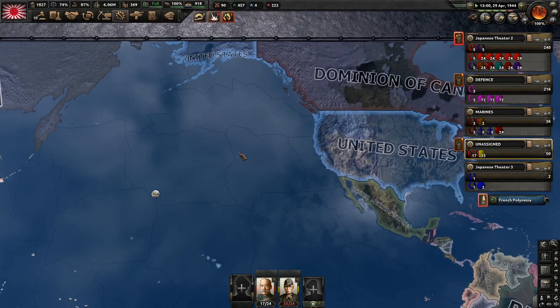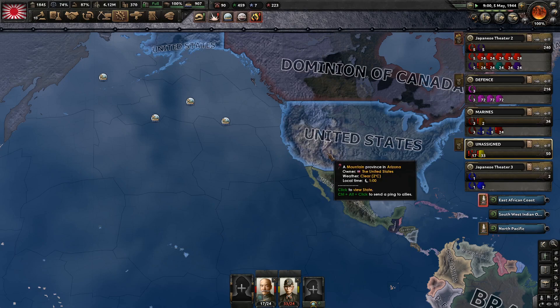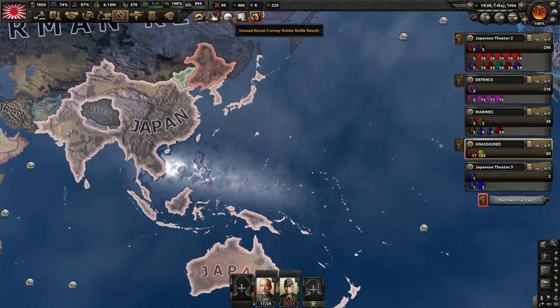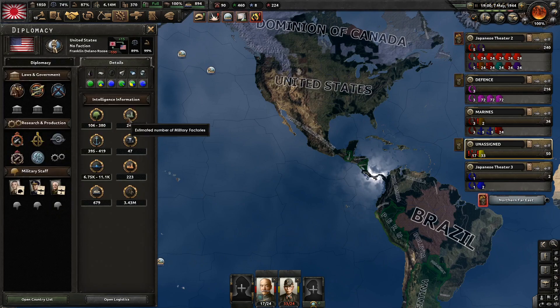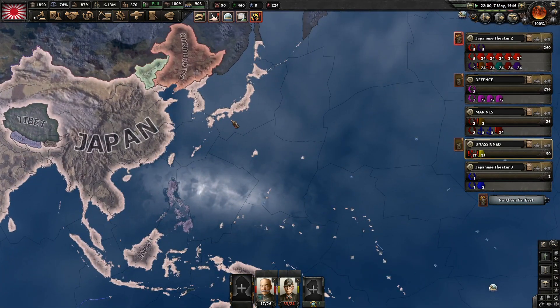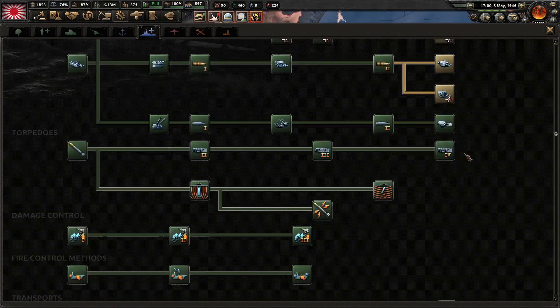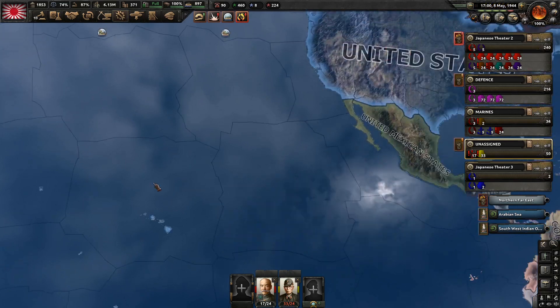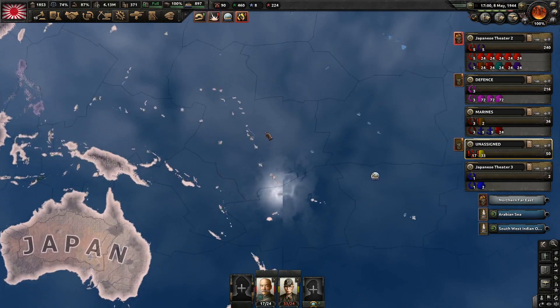We are of course preparing for the invasion of the United States. We've decided we're going to go against the US first, which means we're not going to deal with Canada. We're going to have to be quick though, because the US does have a lot of stuff and they are going to be capable of gearing up quite fast. We're going to have to do a little bit of island hopping first to take the Hawaiian stuff, which is going to be annoying.